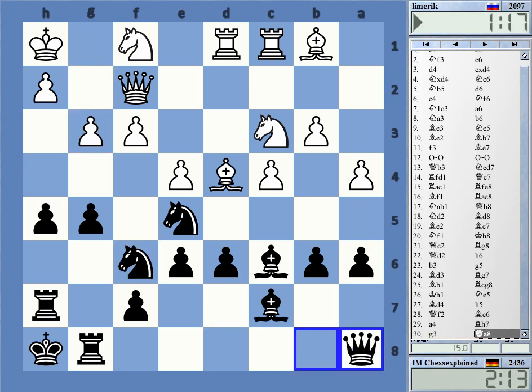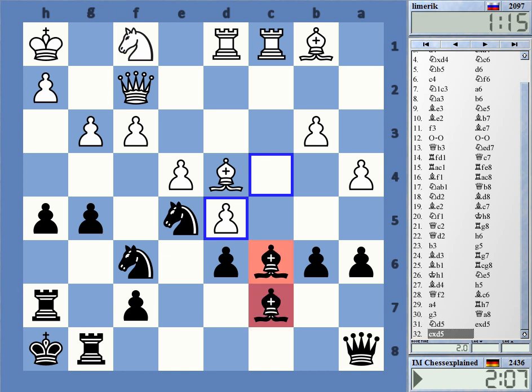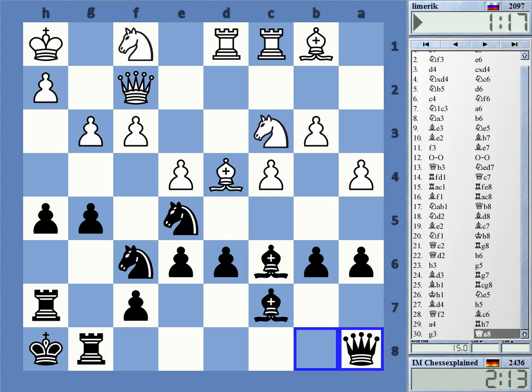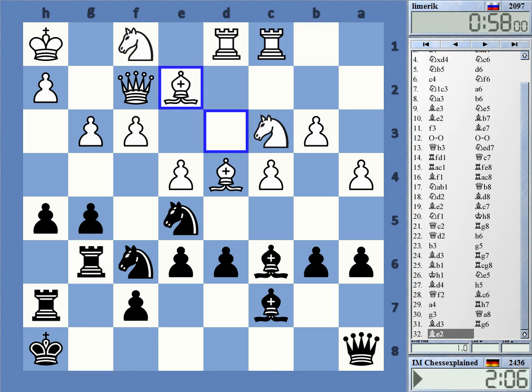I wanted to use that long diagonal but it doesn't work here. This is the computer reply, and black falls apart — so I cannot take and that is bad news. If I have to play bishop d8 or whatever, yeah, he could have refuted my queen a8 with knight d5. H4 however was okay. So knight d5 — this now was working again.